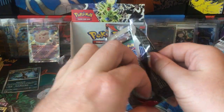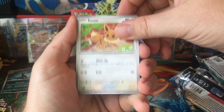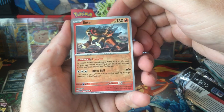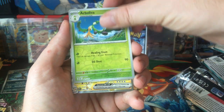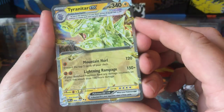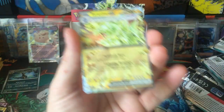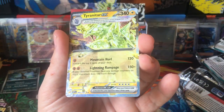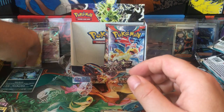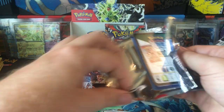I guess the rest of these packs are just gonna be Hollows. Larvitar, Magnemite, Eevee, Pupitar, Togetic, Togetic, Entei Reverse — kind of off center — Arboliva. And Tyranitar EX — kind of a full art, and that is like the texture. Alright, Tyranitar EX with his hat on. Electric hat, I guess.